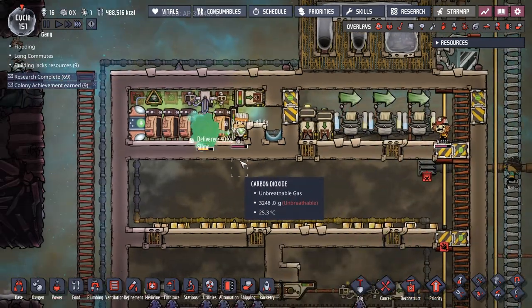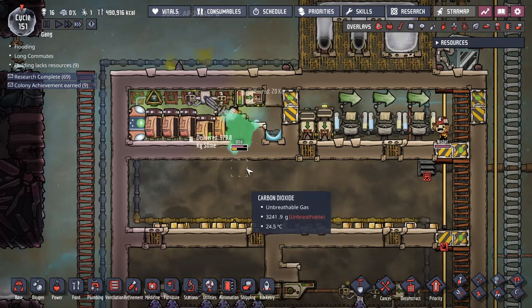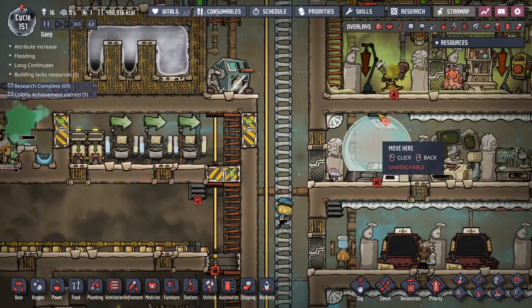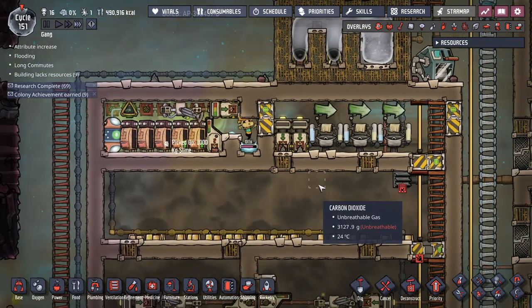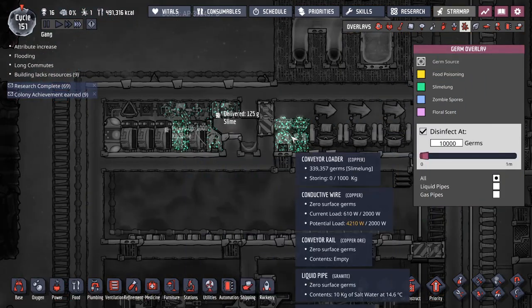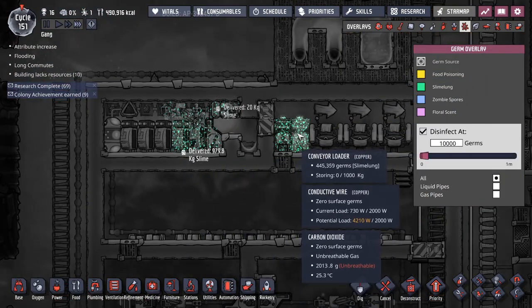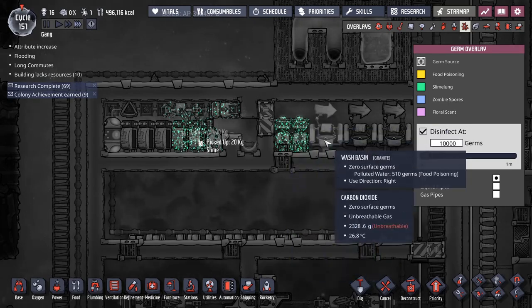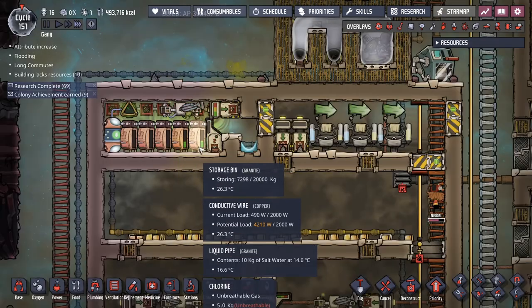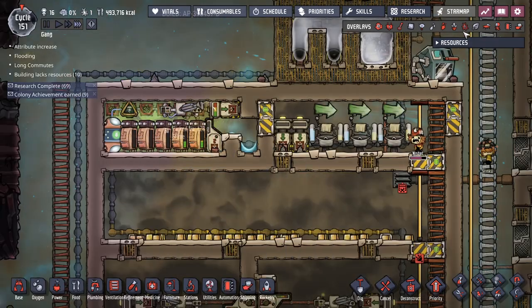There's no need for the dupes to come in and disinfect it — it will disinfect itself. These will have a bunch of slime lung on them, but they will automatically die off on a solid over time. And everything here in the chlorine room will die off automatically.